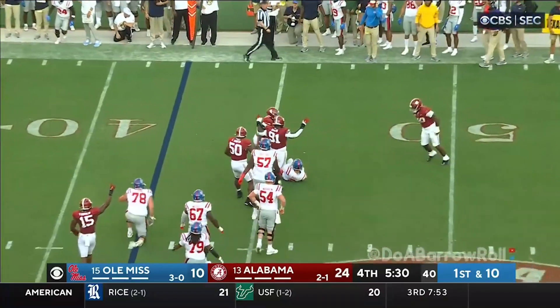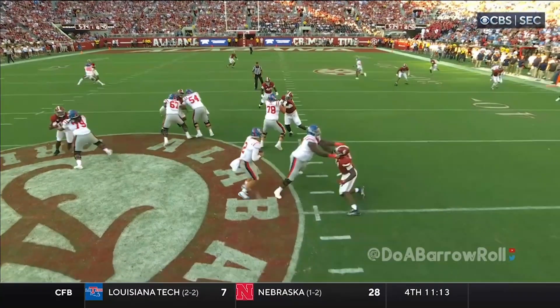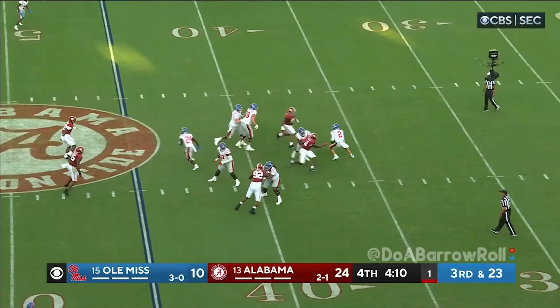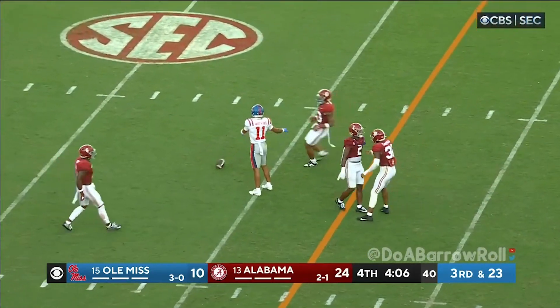Dart wrapped up and taken down — sacks now for Alabama. Braswell gets upfield, right when you get deeper than the quarterback. Dart steps up, going long middle of the field — broken up, and then makes the tackle.